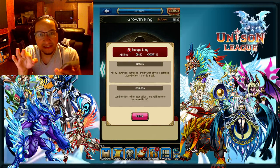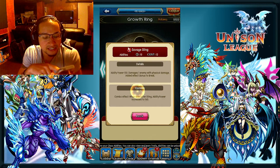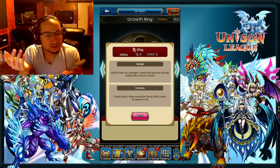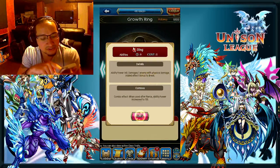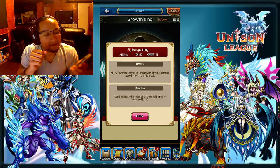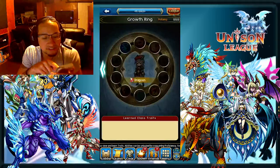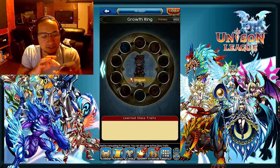Not only is it really good to have the Sting and then follow it up with the Savage Sting because it actually has a combo effect, it's also because of the bonus chance to break on both of them. You need two because bonus chance to break is incredibly effective not just for you, but also for anybody in your group doing DPS to the same target. Anytime you're in GVG, the first thing you want to do is save up enough cost to do Sting and Savage Sting back-to-back.